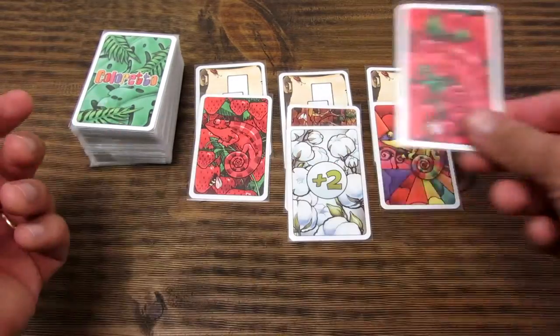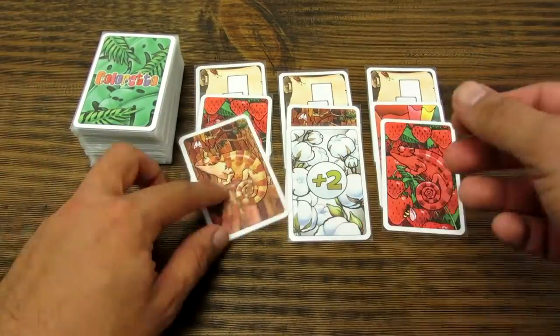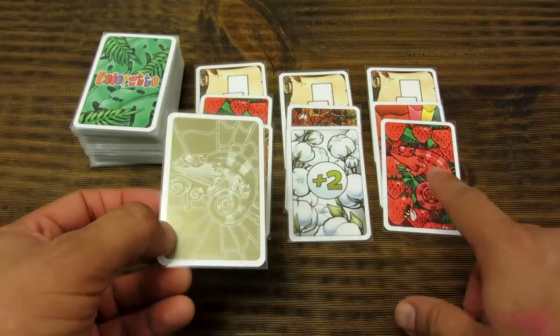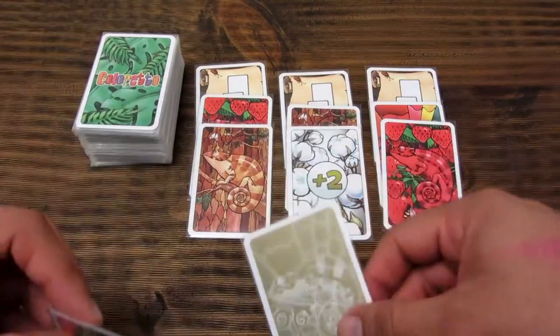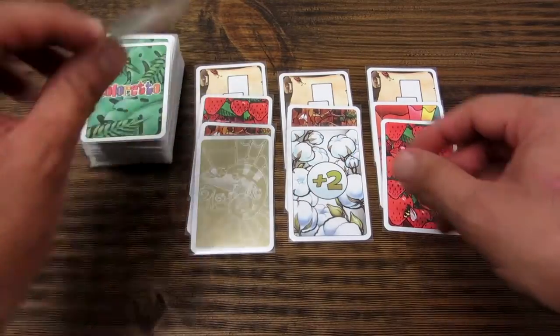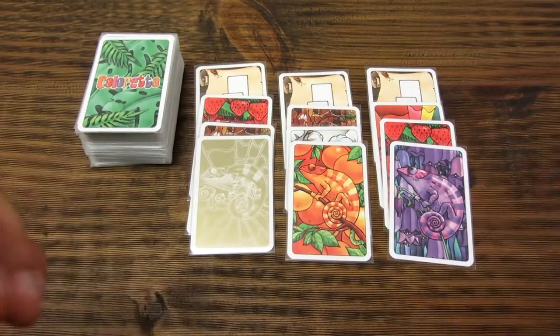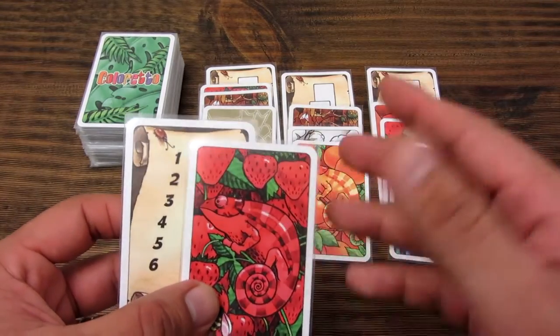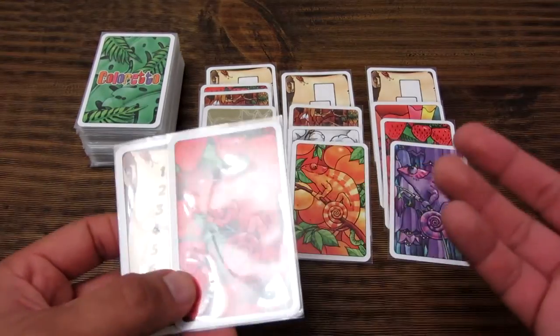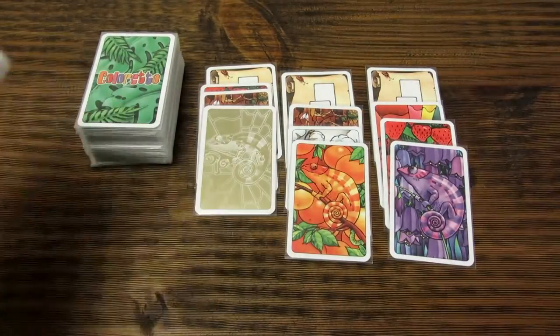Players must also pay attention to wildcards and the +2 cards. When all row cards have 3 cards next to them, no player may choose the action of drawing and placing a card. Therefore, the player must then obligatorily take a row of cards. To take a row of cards, the player must review their strategy and try to choose groups with their 3 target colors, also taking advantage of the wildcards.